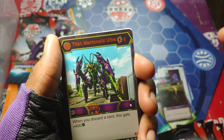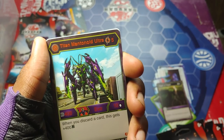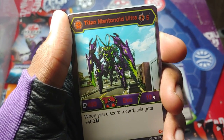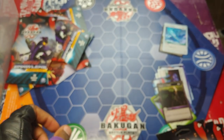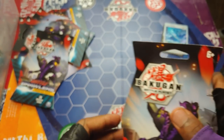Titan Mansonoid Ultra — I wasn't ready honestly. B power 400, damage level 10, holy crap. When you just got a card that gets plus 400 B power — so it could be 800. It takes five to get it out but it's super rare and it looks so sick. And then Light Break: plus 300 if Chaos, plus 600. Starting out with a Titan — that's pretty good.